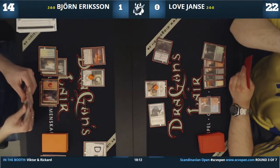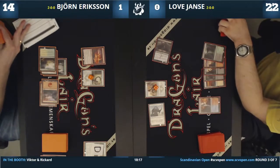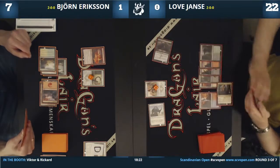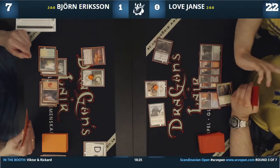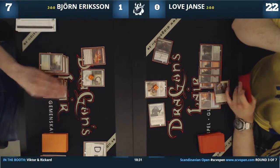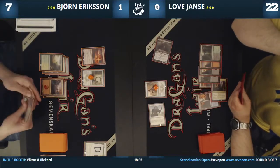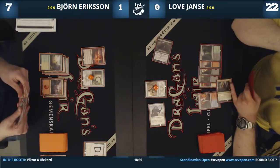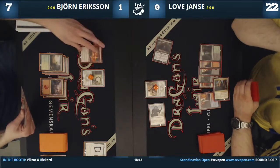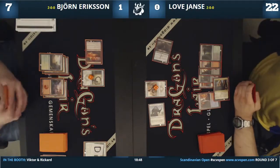That might be the best play. I think Love has Channel Harm in his hand. It looked like Björn Eriksson just took the damage. Love is looking to even things up here. Björn has not hit any land, has a Shockwave Dragon in hand, and a War Shrieker — but he stumbled a bit on mana.